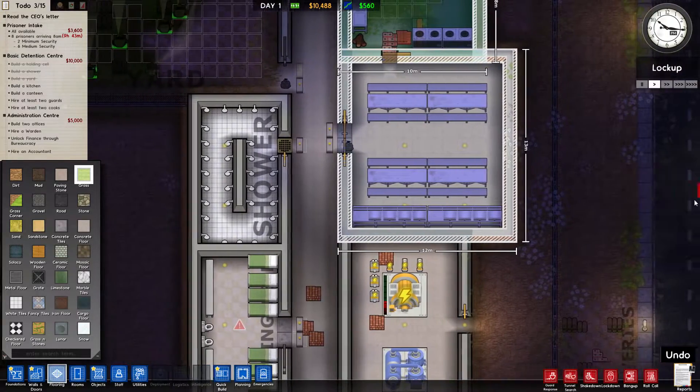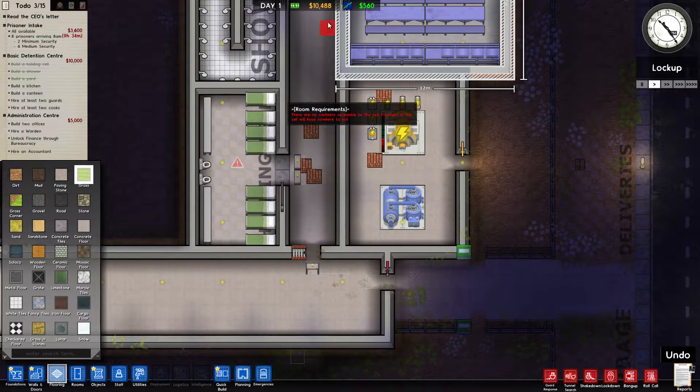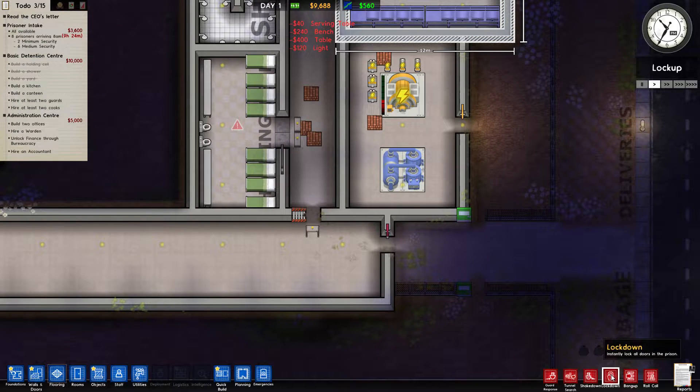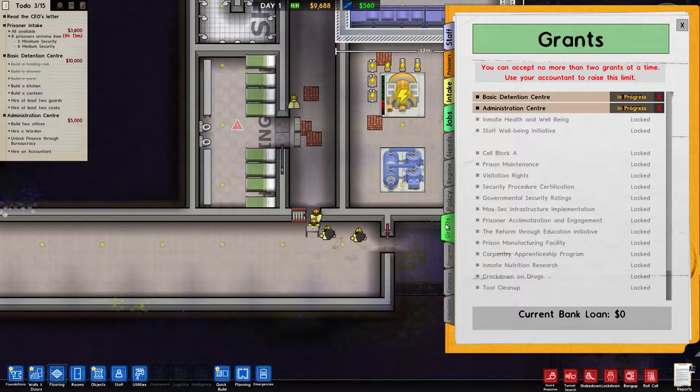I'm going to make a storage area here and watch the money until I can open another grant. Over here you can set various security options: if you want guards to respawn, search for tunnels in jail cells (shake down), lock prisoners down, or call a roll call during sleep. You can plan their schedule for the day and give them employee jobs. More of this opens up as we go along.